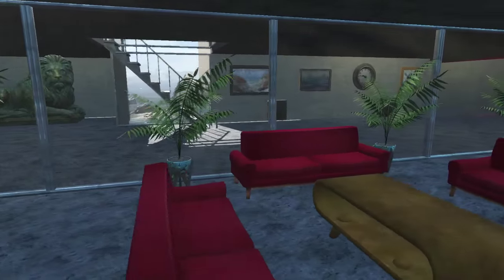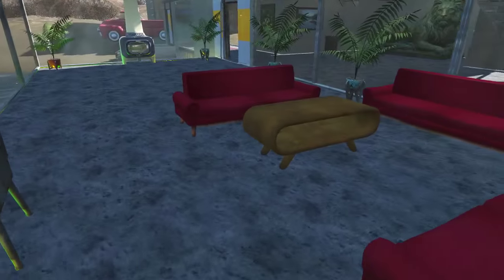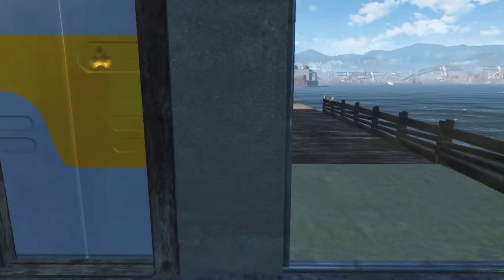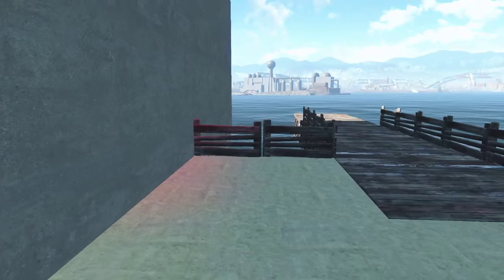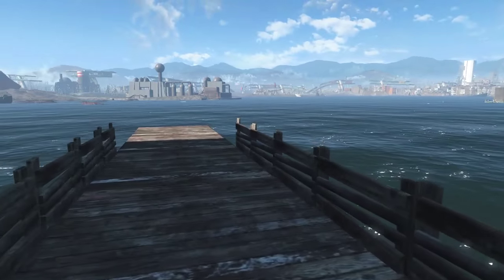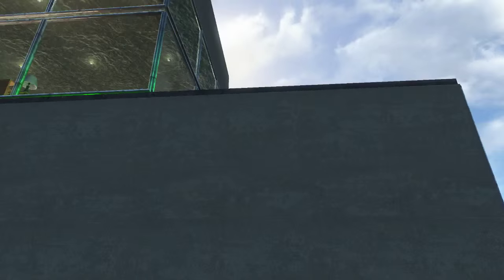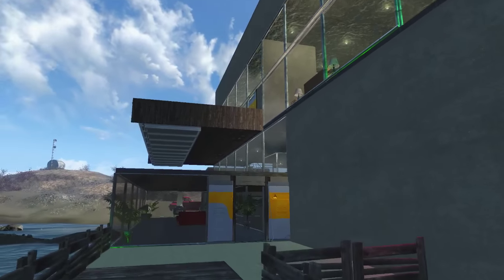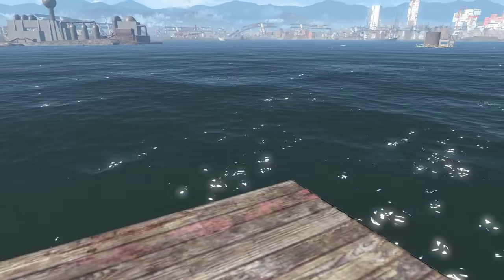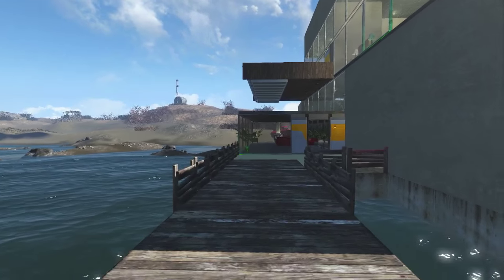This is the living area — got a TV there. I wanted a lot of glass, I wanted it to be quite open and modern. This is the pier. I did try to build a boat out of wood and it was terrible so I scrapped that. I was looking for ways to put a boat on the pier but it's not possible unfortunately.